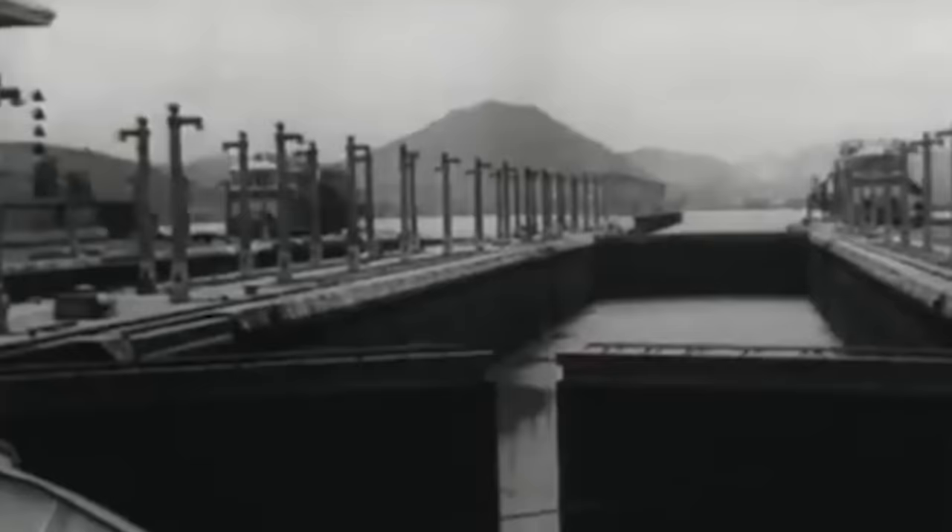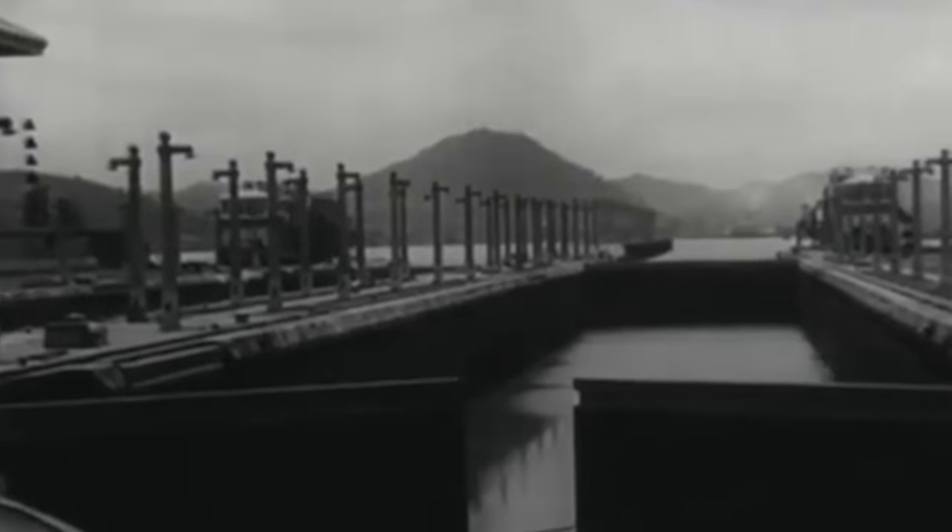By April 1945, a pivotal decision was made: the Ceyran pilots would employ kamikaze tactics, sacrificing themselves by ramming the gates of the canal instead of conventional bombing. Training and preparations ensued, including the construction of a wooden model of the Gatun locks gate for practice sessions. By June, all four aircraft-carrying submarines had reached the designated location.